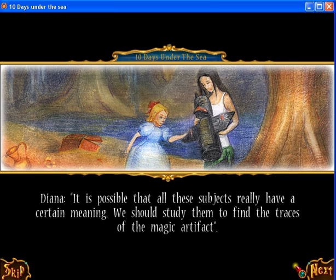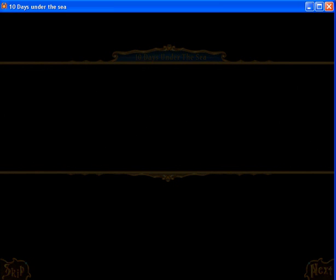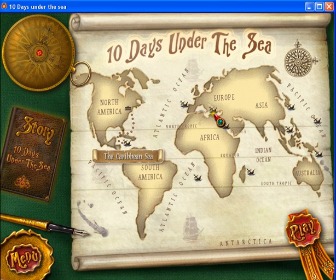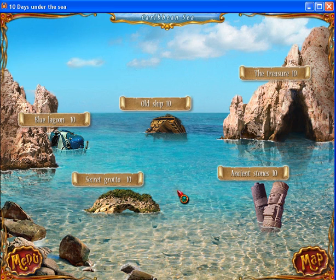We shall study them to find the trace of the magic artifact. There are 10 items and we go in this first. To start the game, choose one of the 5 sub-locations. There are 5 locations and you can pick one location and it has 10 items. So let's go to this location first.